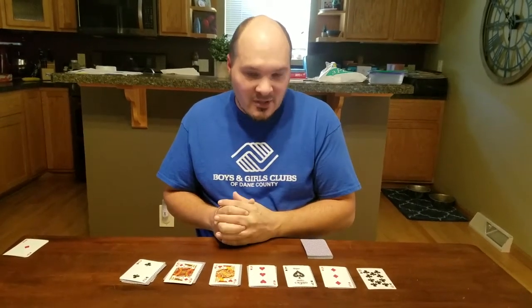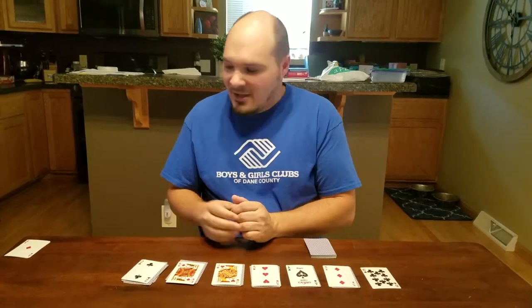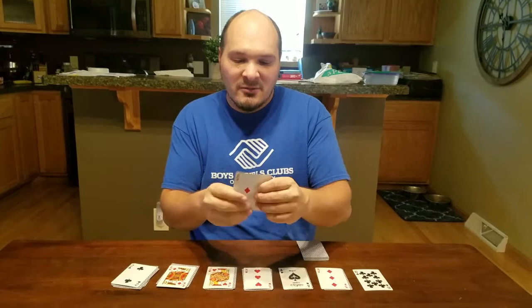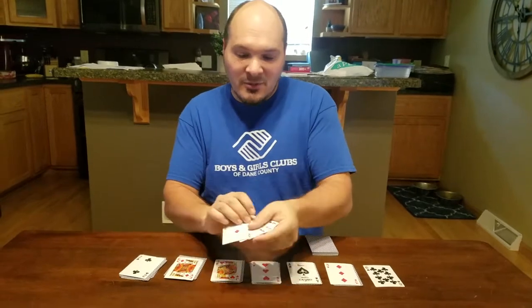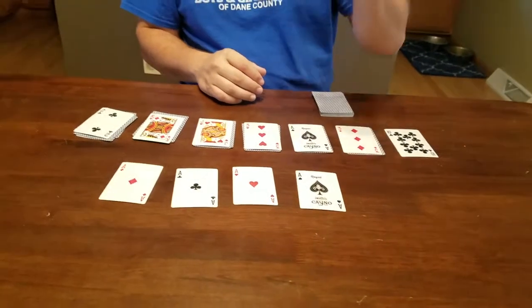The game we're going to talk about today is Solitaire, and I have it set up how it would start. The objective of Solitaire is to get the four suits — which I'm showing you here with the aces — there's diamonds, clubs, hearts, and spades — built up from the aces, which we put out here when we get a chance, all the way up to the kings.